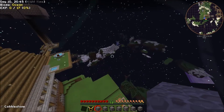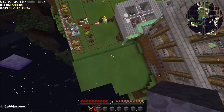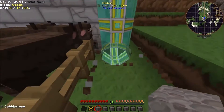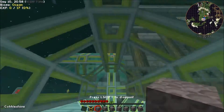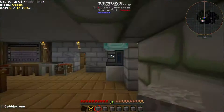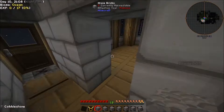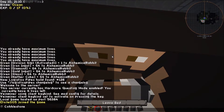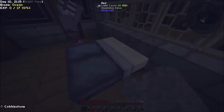I want to go back inside real quick and sleep, and then I'm going to go back to the island and get my gear. So back to the main hall — so many twists and turns. The bedroom's over here. That went a little easier than you thought, maybe?